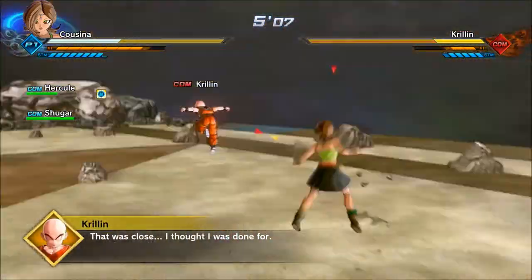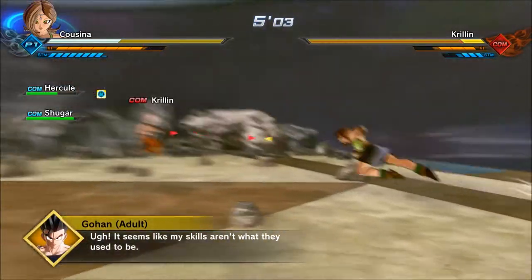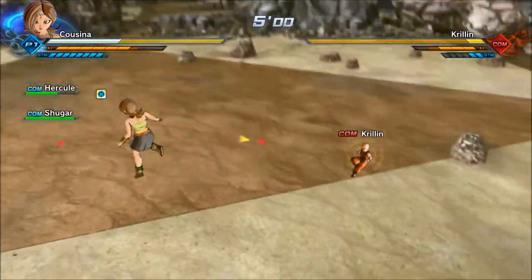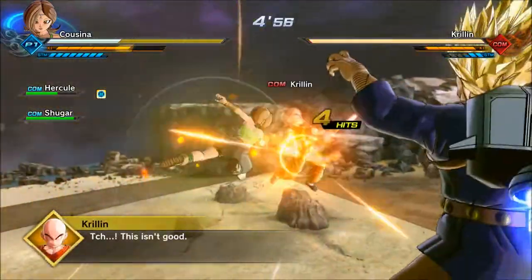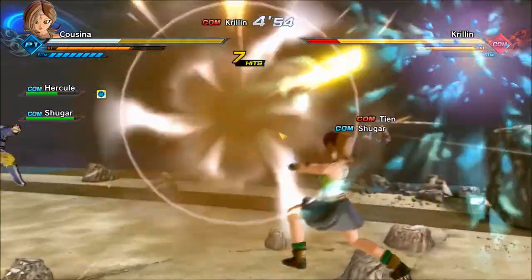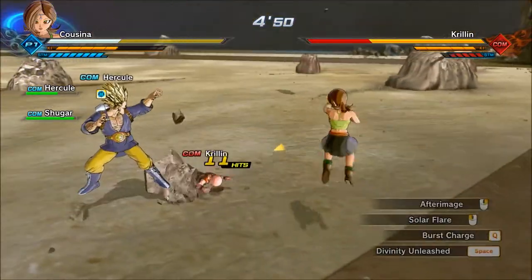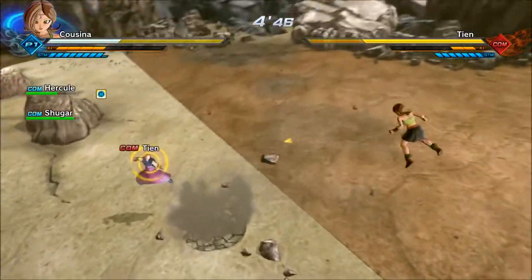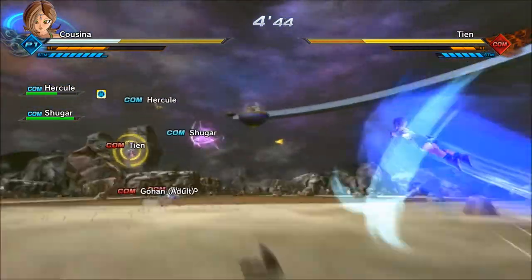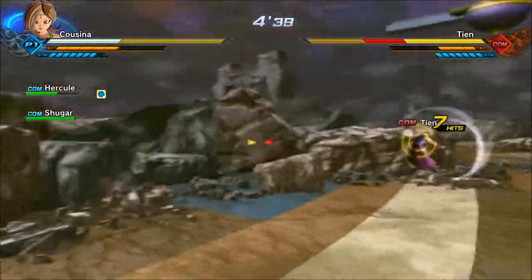The only drawback is you do have to have a partner to use it. This time I used After Image — it's kind of like the Super After Image, except you have to use it to defend against an attack. You'll strike a pose for a moment, but when an enemy hits you, whether with an attack or a Ki Blast, you'll disappear and can move to any position and counterattack.